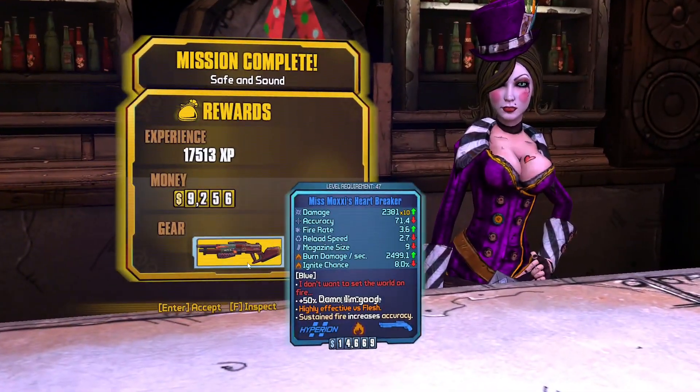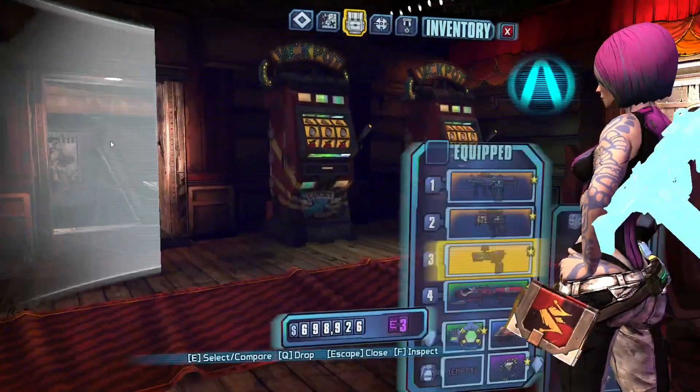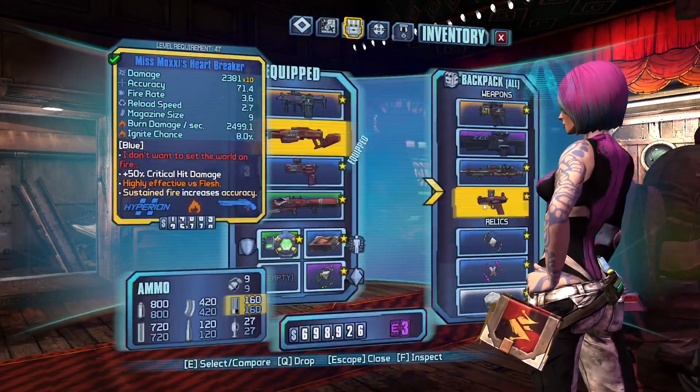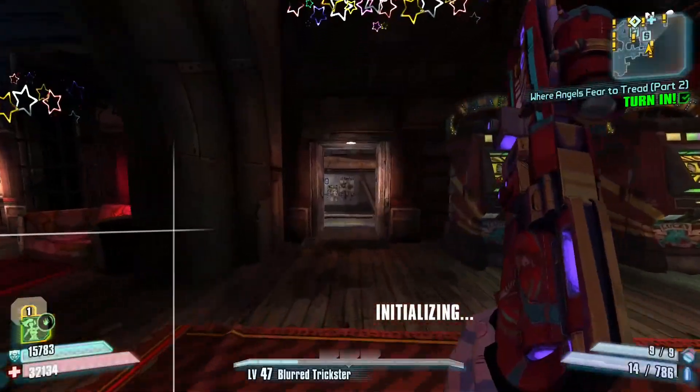So if we pair the 800% crit of the Ladyfist with a Fastball, we can kill Blue without any issues, turning it in to Moxxi again so we can farm a matching grip Heartbreaker. I recommend still keeping your Herald though, since it'll become useful when fighting Saturn later, so don't get rid of it.